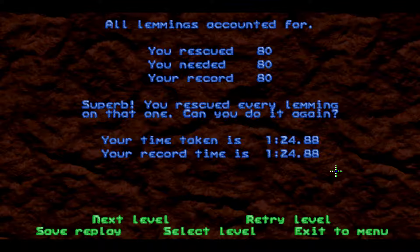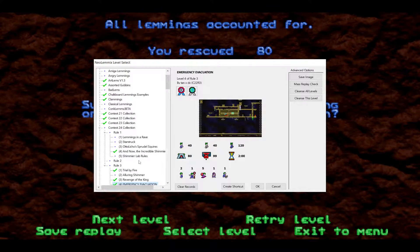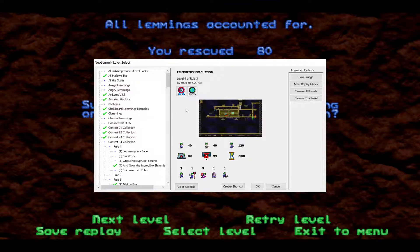Since that didn't take too long, I think what I'm going to do now is show the intended solutions to my own contest levels. You may have noticed the font here is different — recently there's a new NeoLemmix update that dropped, and along with some changes that were made, this resulted in a font that seems a lot smaller now.